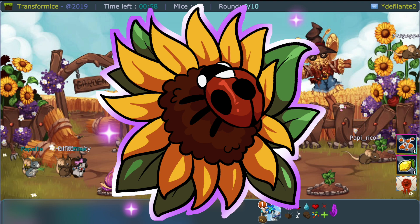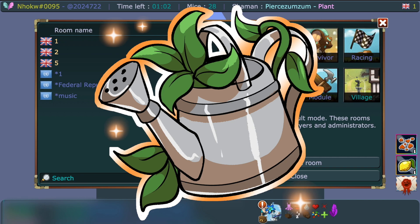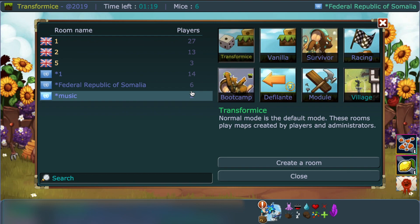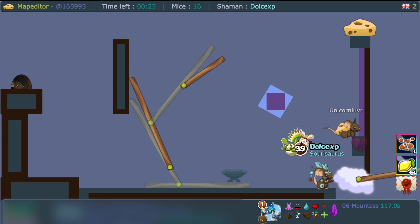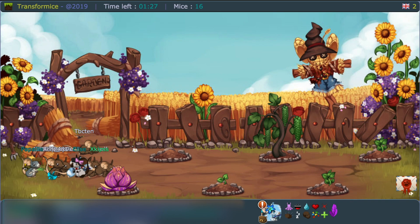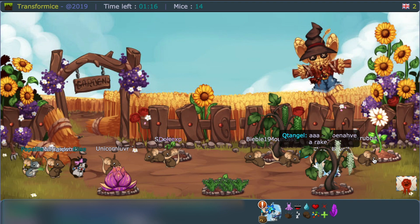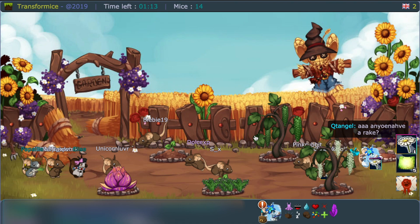As far as tips go: find out the time between each event map and set a timer. When the timer is about to go up, go to a defilante room or a racing room — whichever is faster — to hop onto other maps quickly. Once done, jump back to vanilla normal rooms and look for ones almost finished. As soon as your plant grows a little, hop to the next room to get two, three, or possibly four turns.